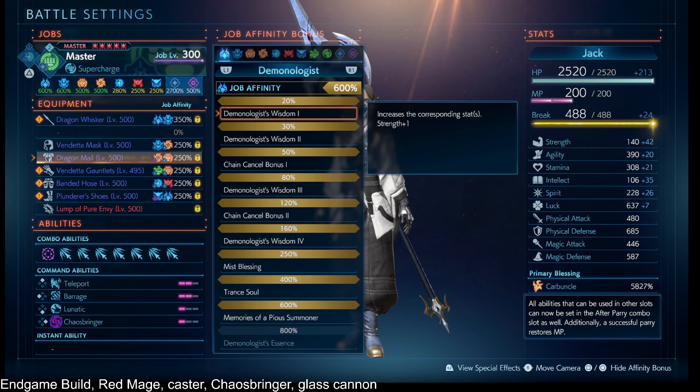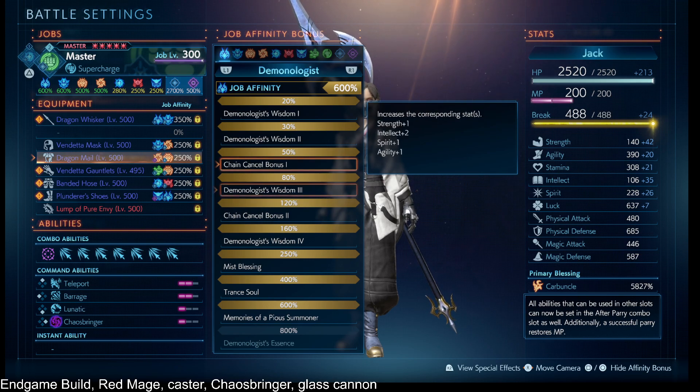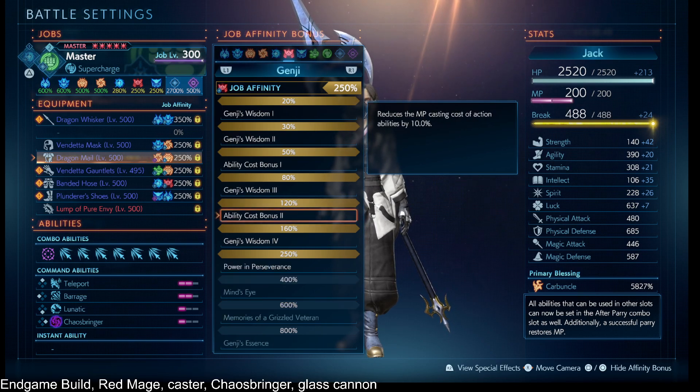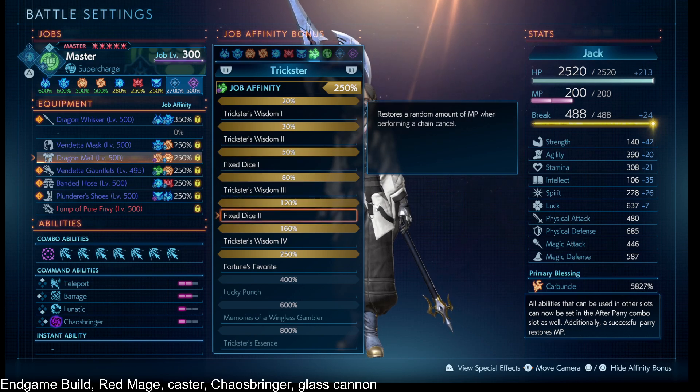For the world map, we do have chain cancel bonus one and two: Summoner 50% and 120% so that you get max MP whenever you chain cancel, and also Gambler 120% so that you recover a random amount of MP when you chain cancel.